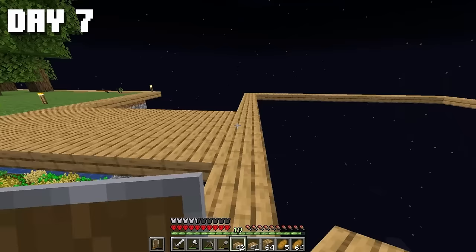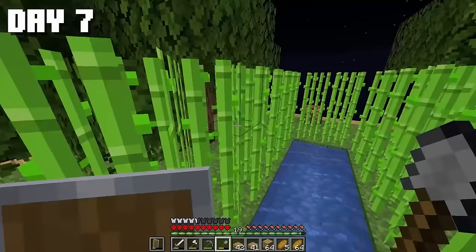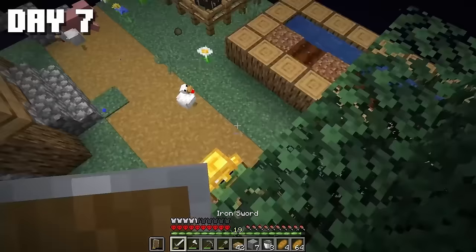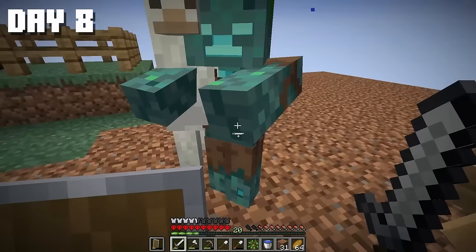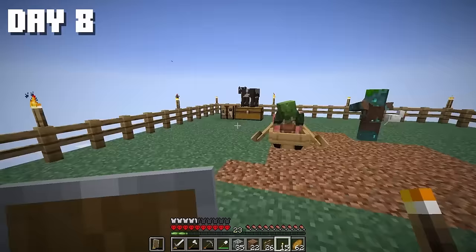I finished framing the platform, and now we need dirt. Dirt is a scarce material in our survival, so I went back down to the abandoned village to gather some. Two zombies were already waiting — I took care of the golden zombie and put the villager zombie in a boat. I also brought a pig here. I completely dismantled that village, and seeing how many animals were around, I decided to make them a pen.